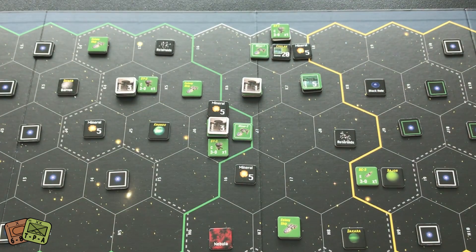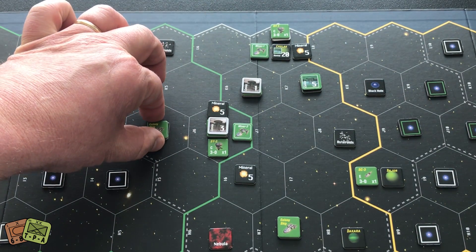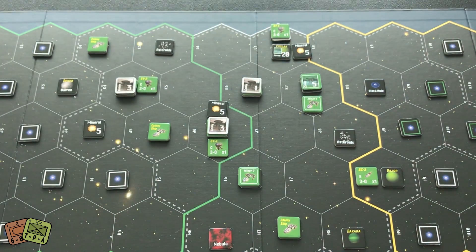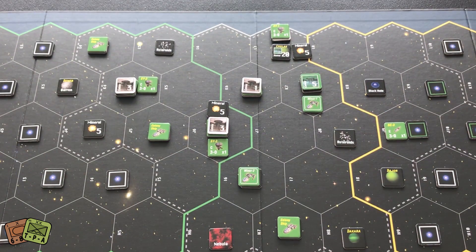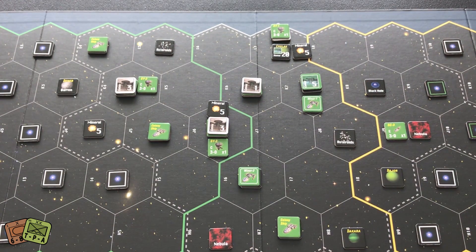Moving the miner back to dump its mineral there. Turn three of economic phase four: crashing this colony ship onto Kronos, moving the miner to that mineral, the other miner moves there, and the scout goes next to the black hole. That's all movements. I only explored one sector; found a nebula. I've got enough planets to colonize, so that's all my movements and explorations.